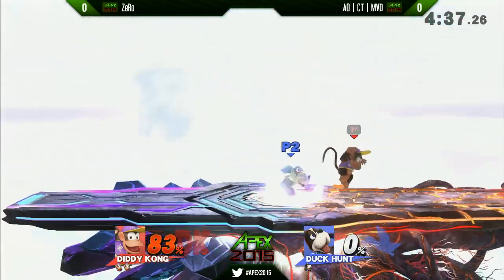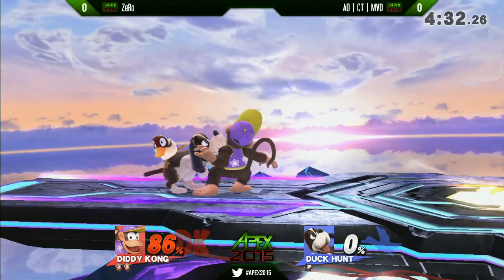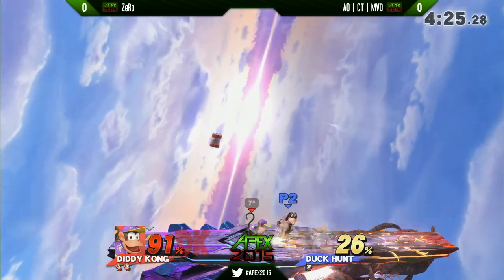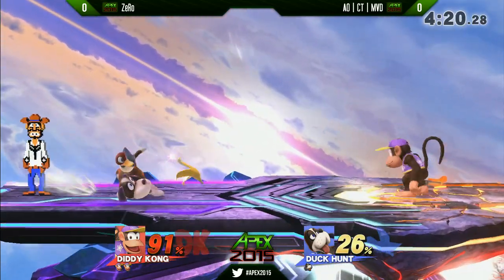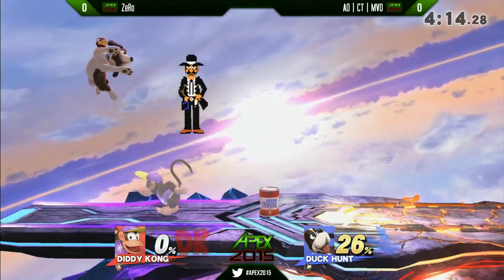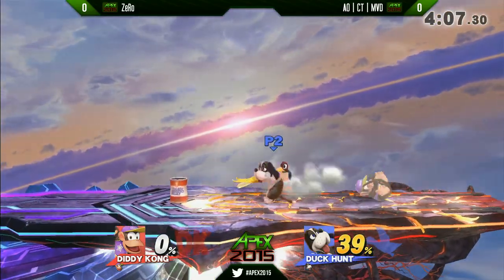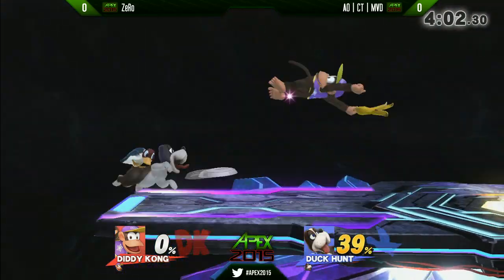MVD answering back now with a couple of back airs. That's one thing I like about Duck Hunt Dog — even though he's a projectile-based character, he has a really strong set of normals, so he's able to do some fighting at close range with great range and priority on his aerials. He's not just a sitting duck when you get inside. Duck Hunt Dog's forward smash actually grows in range as you charge it, not only in power, so it catches a lot of people off guard. It ends a stock here because it is very powerful.